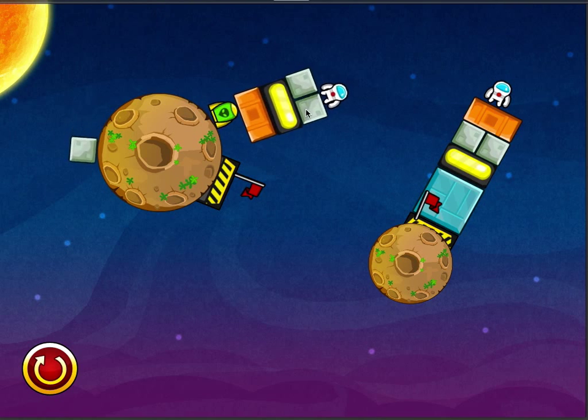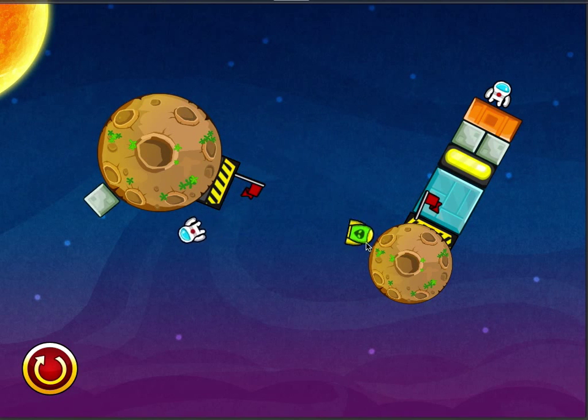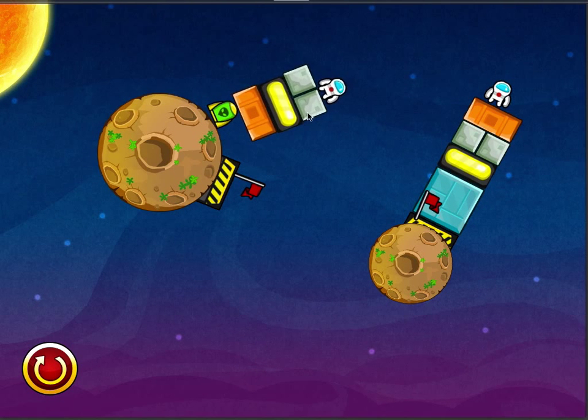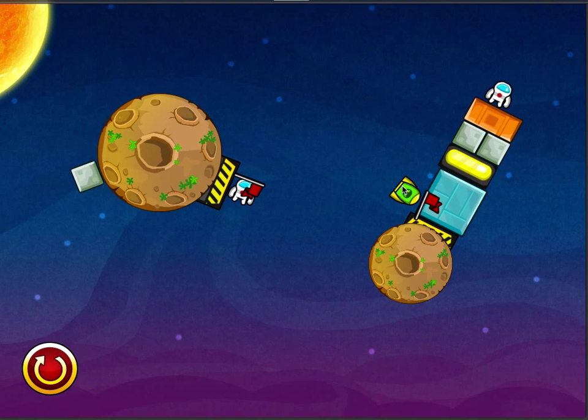The pusher blocks just keep going and pushing continuously. You can see that one flying off into the other planet — that's rather nice. We've got bounce here too; you can see the hero bouncing. A push block has actually gone straight into the other one, so there's the bounce effect on this one.